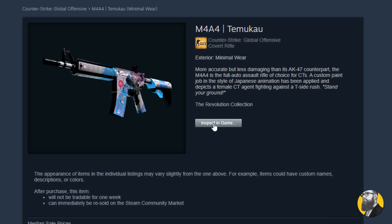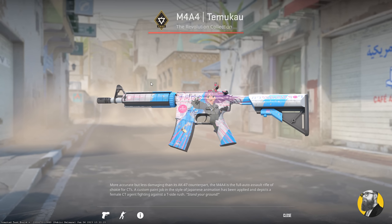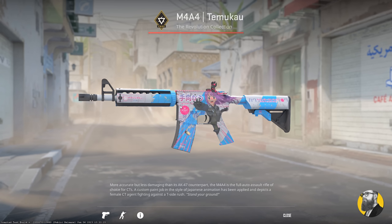Existing CSGO items on the Steam Community Market can now be inspected in CS2. This helps evaluate certain items for the future of the franchise.